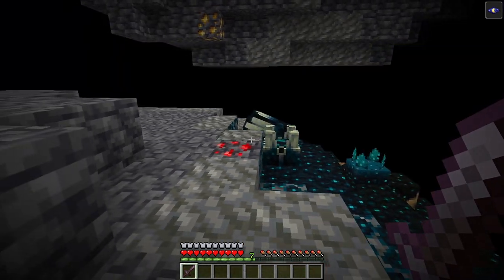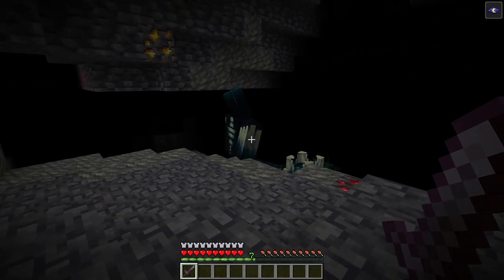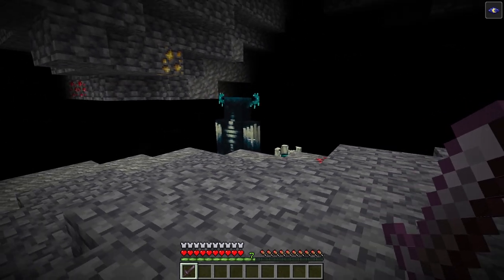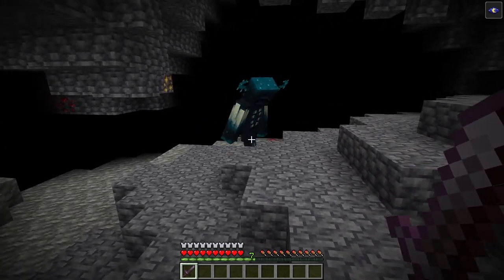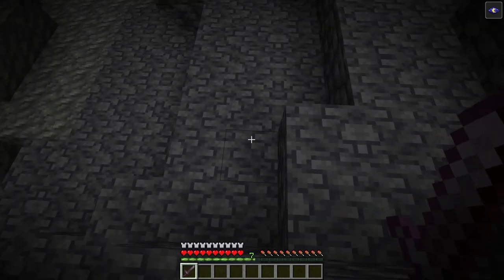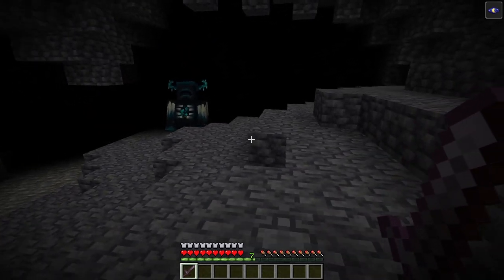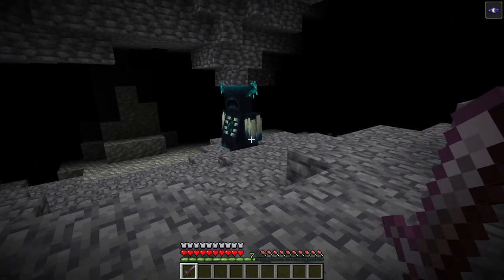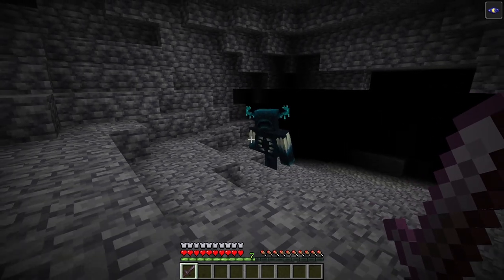As you can see, it is using its blinding effect. It is now sniffing, trying to find us, and it is moving toward me right now. I'm shifting because otherwise it will hear me. If I unshift, it instantly detected that and starts sniffing towards me, heading to my last known location.